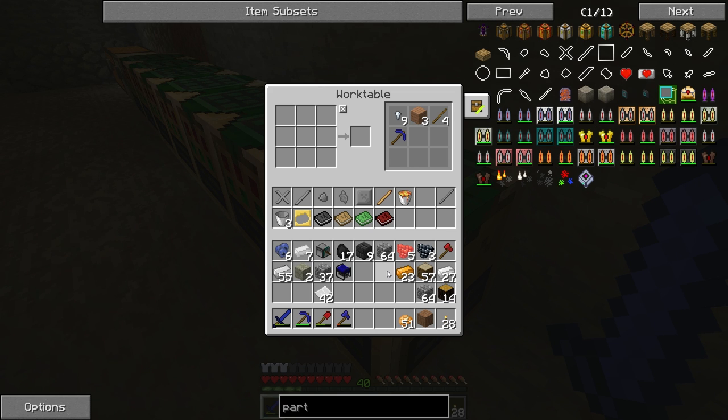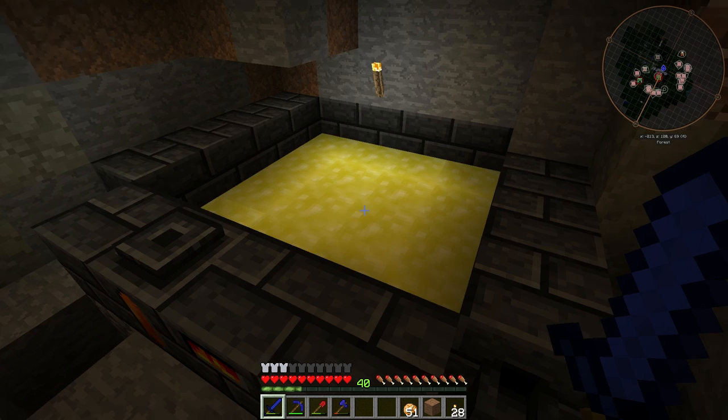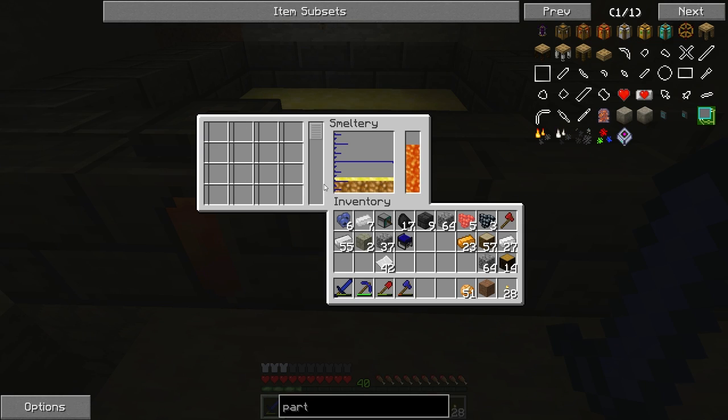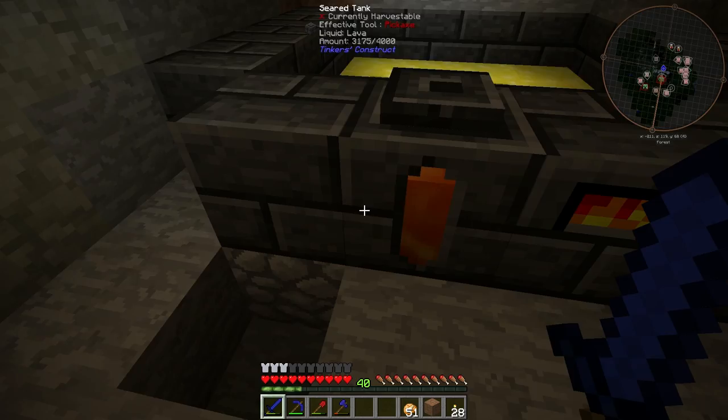Hey guys, it's KJ48, welcome back to my Minecraft FTB Infinity Let's Play. This is episode 10, and I've made the smelter quite a bit bigger — it's now a four by four. You can see how much stuff I can hold now, which is pretty sweet. I've actually got 29 bronze ingots.